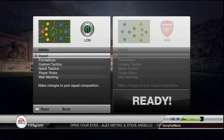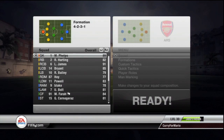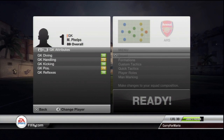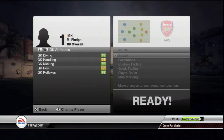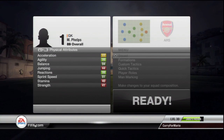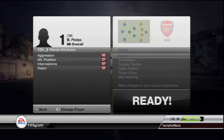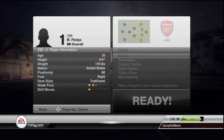Let's go right into the squad now. In goal we have Michael Phelps — his diving, his kicking, his reflexes, why wouldn't I put him in goal? I also gave him 99 agility, and the 6-foot-4 American I think would do a nice job in goal.